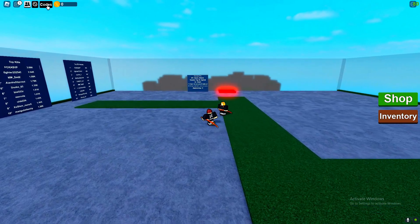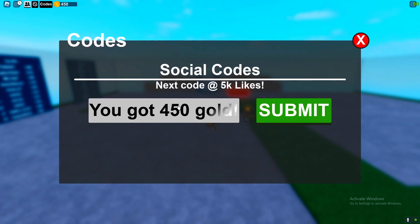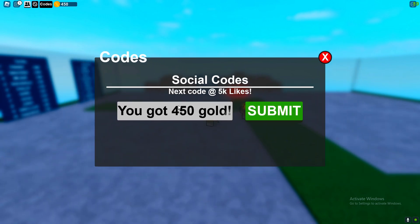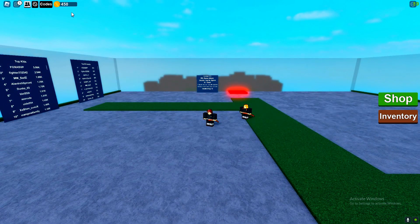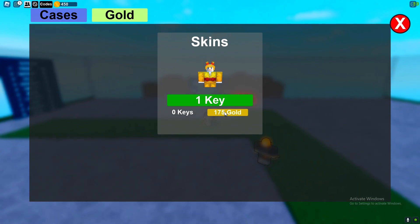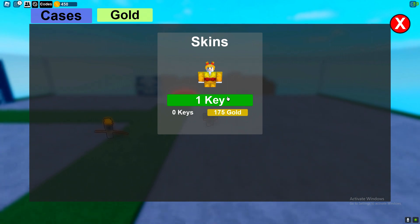If we go to the shop, we can actually go ahead and redeem a code tag. We've got the code Slayer 1K. We type in that code exactly how it's written and click submit - and you've got 450 gold as you can see. So Slayer 1K gives you 450 gold. Code already used if you've redeemed it before, but go ahead and submit that code.